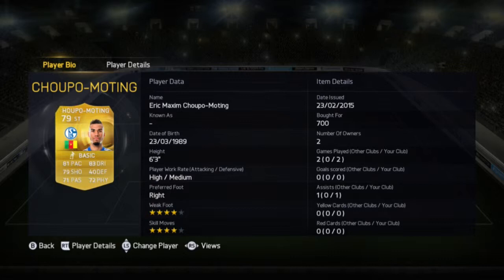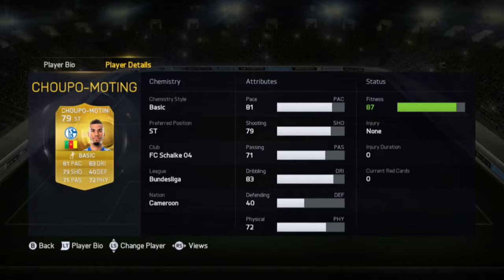Decent stats: 81 pace, 79 shooting, 71 passing, 83 dribbling, 72 physical. He has 4-star skills and 4-star weak foot, which is a win-win for you skillers. He is 6 foot 3 and he's right-footed.